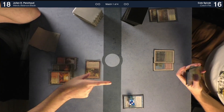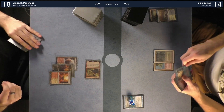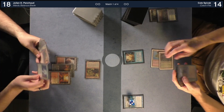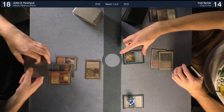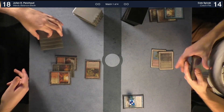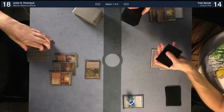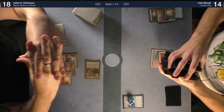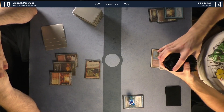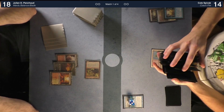Attack for two — I'm taking two, down to 14. I'd like to cast Lat-Nam's Legacy in your end step. I'm going to choose a card from my hand and shuffle that card into my library, and I'll draw two cards at the beginning of my upkeep. That resolves. For my upkeep I have two triggers: the Lat-Nam's Legacy trigger and the Ancestral Vision trigger.